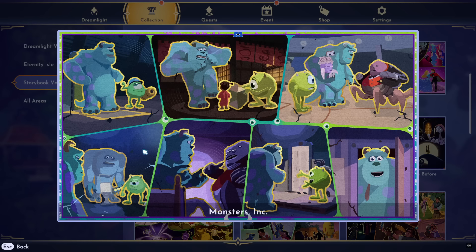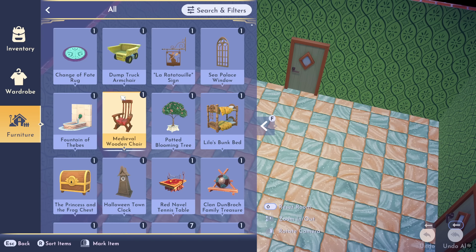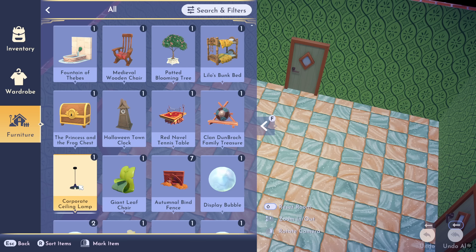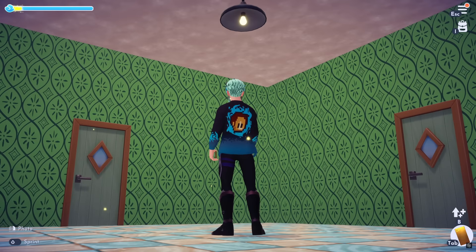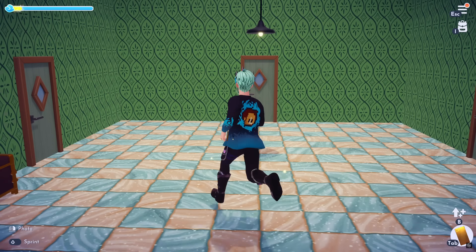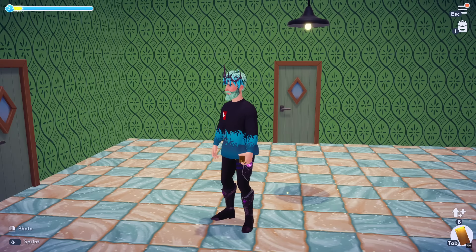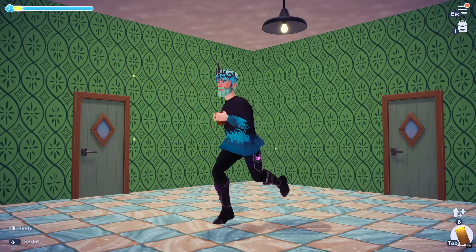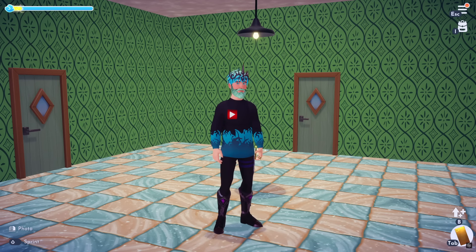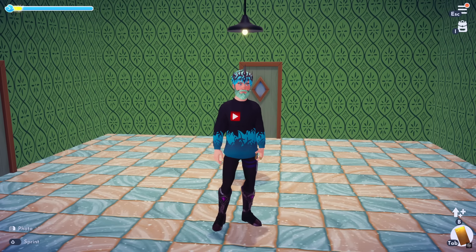Monsters Inc tapestry looks pretty good, though it's pretty repetitive with mainly Mike and Sully over and over. The item is probably my least favorite — it's just a corporate ceiling lamp, pretty standard. You can't reach up to turn it on, and it hangs pretty low. It's going to work great for office builds and Dream Snaps revolving around that theme. It's a cool item, but for such whimsical lore book pages I was surprised by a little ceiling lamp.